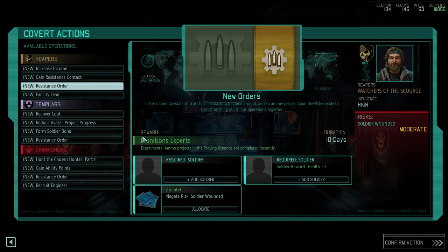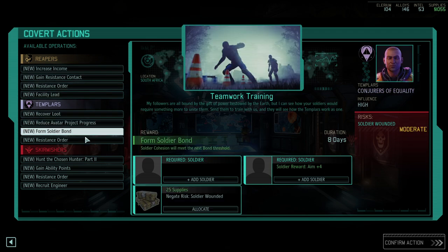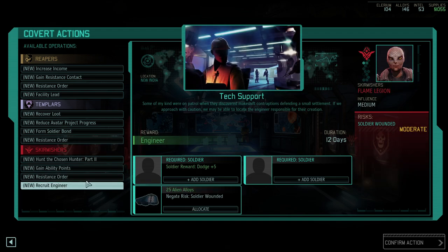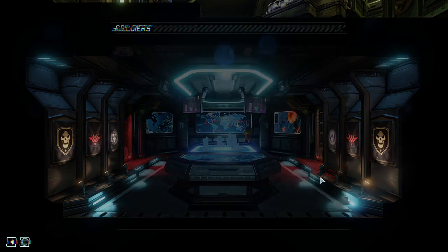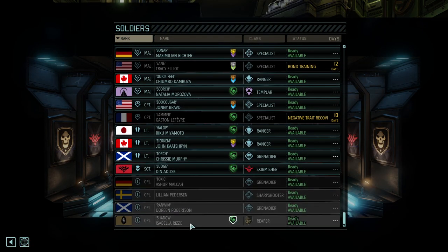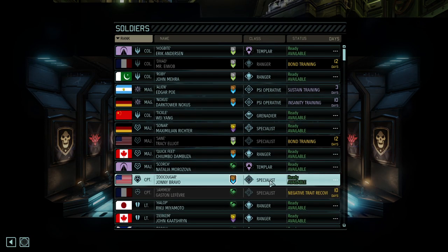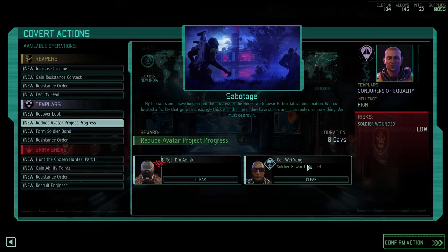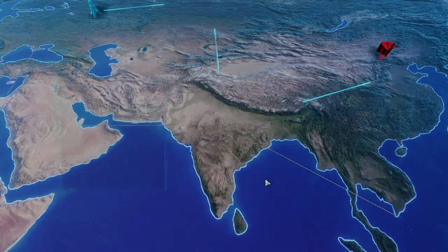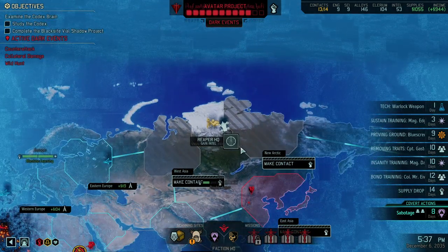I don't need that resistance order — this one here isn't bad though. All of a sudden no more dodge except that puny little dodge here. So by thinking about it, let's do this and give Judge a chance together with the grenadier. I like the idea of having a reduced Avatar bar — that's never wrong. We got the warlock weapon and let's get some intel — that is an important task. We got ourselves a new retaliation mission, unfortunately yet again only things that we've already researched.